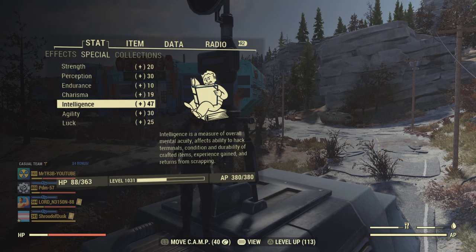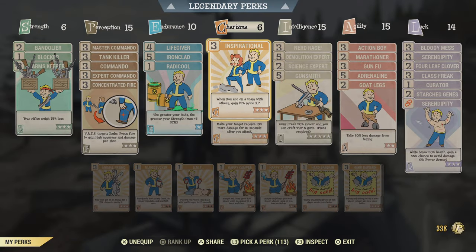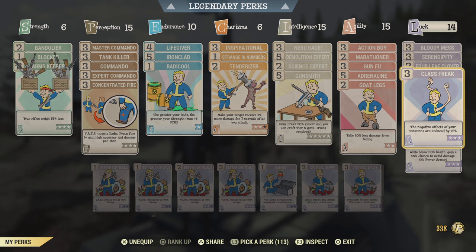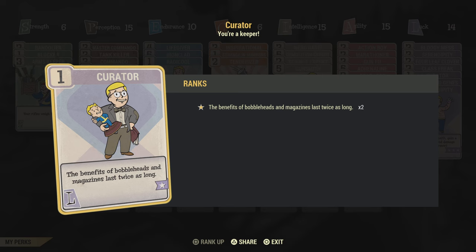To start, you want to make sure that you're in a team — preferably four of you — and you want some XP boosts from your perk cards, like Inspirational. You're also going to want this perk card, which does what it says on the tin.